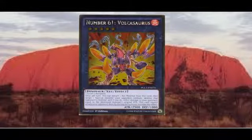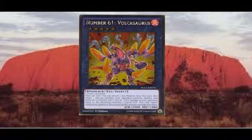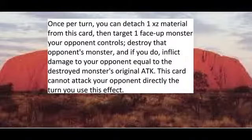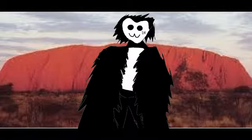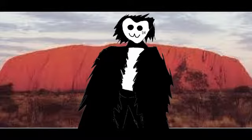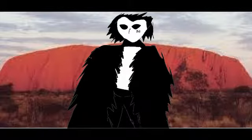Next on the list is number 61, Volcasaurus. A Fire Dinosaur with 2500 attack and 1000 defense, needing two level fives. His effect is that you can detach a material from this card to target a face-up monster your opponent controls, destroy it, and if you do, inflict damage equal to its original attack. However, this card cannot attack directly the turn that this effect is applied. Other than having some very uncomfortable-looking thorny knees, number 61 is actually a fairly good card. It's a bit dated nowadays, but it still can do what it does. This cool destruction burn effect is good for getting rid of a big tricky monster and then inflicting some very serious damage onto your opponent, although it doesn't work on cards that can't be targeted. Put it in any deck that can bring out rank 5s easily, like Draconia. I'd run it at 1.